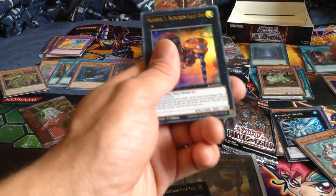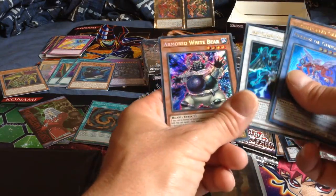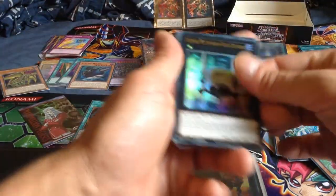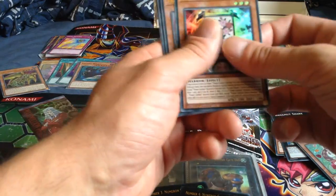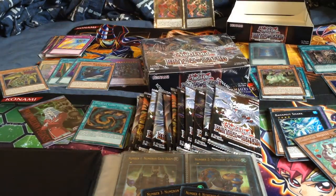I got another number two - that'll go to Yuma - and got Armoured White Bear. Number four! I'm now missing another one, another three, and another four.